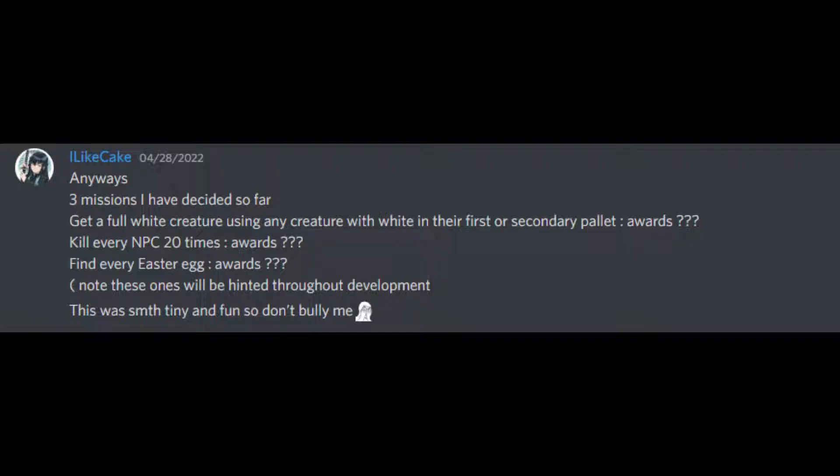Next we have this picture that I took from the discord. It shows all of the quests that have been decided so far, which include getting a full white creature using any creature with white in their first or secondary palette, killing every NPC 20 times, and finding every easter egg.